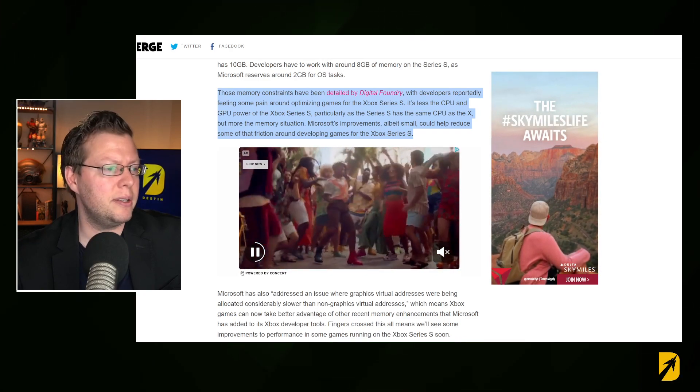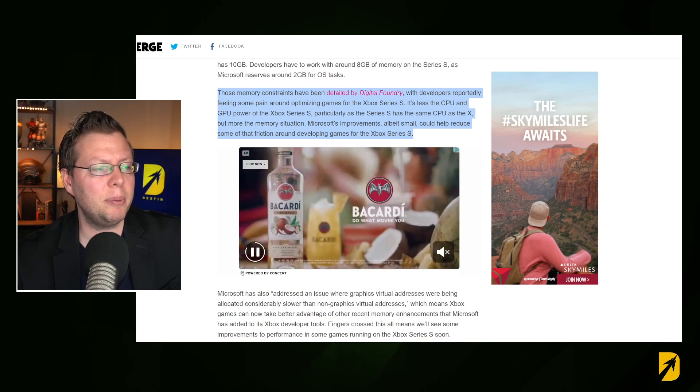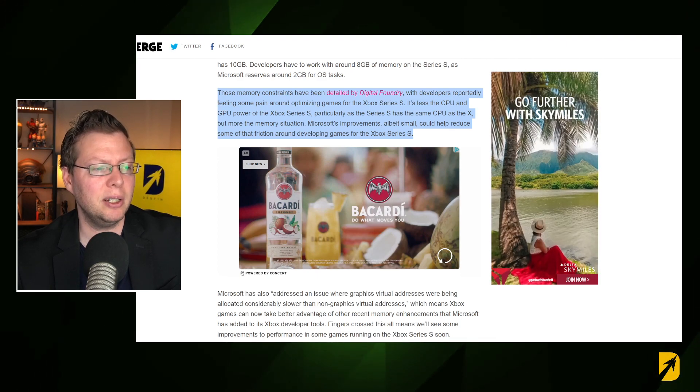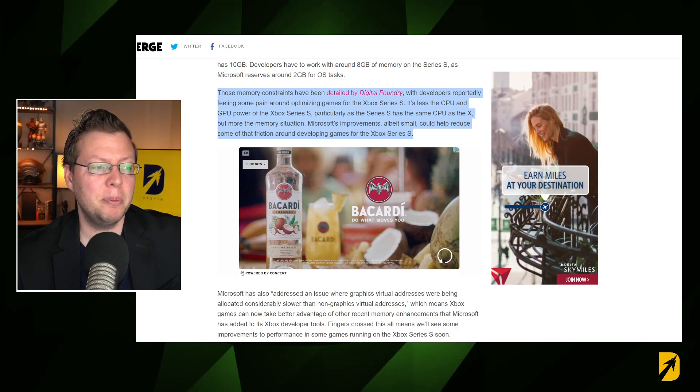If you watch Digital Foundry, like a lot of people do online, they've been talking about how there have been some constraints they've been noticing with the Xbox Series S device. It's nice to hear they're able to make some adjustments and improve the conditions for developers. These memory constraints have been detailed by Digital Foundry, with developers reportedly feeling some pressure on optimizing games for the Xbox Series S. It's less the CPU and GPU power, particularly as the Series S has the same CPU as the X, but more the memory situation.